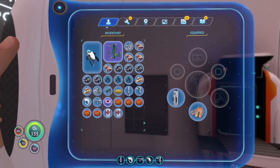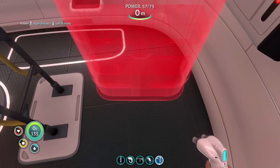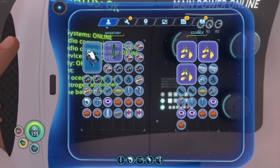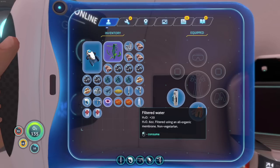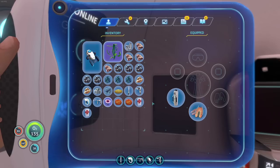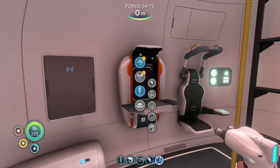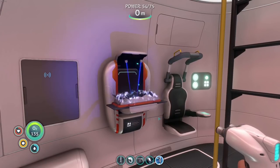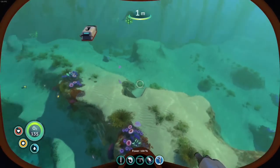We need some food and water to take with us, and we'll leave some stuff here because we're about to grab some goodies. We need more water — we only need titanium for the water locker. Let's grab that titanium, make one of those, and make sure I have enough inventory space for when we get over to the island.